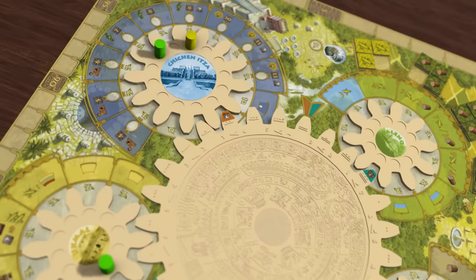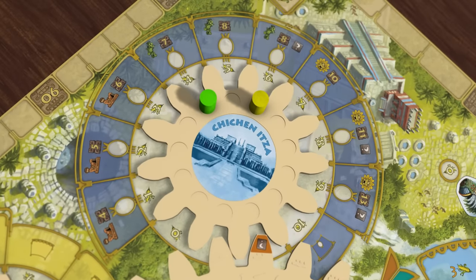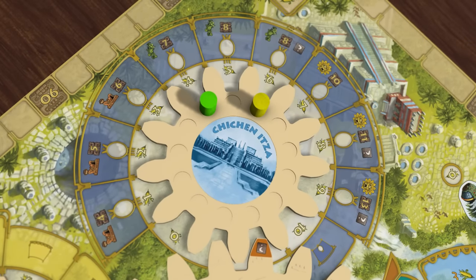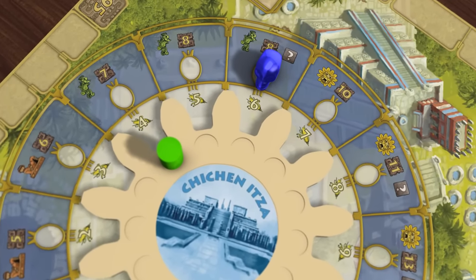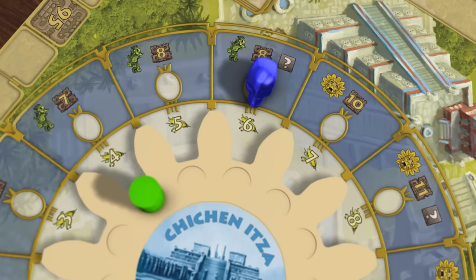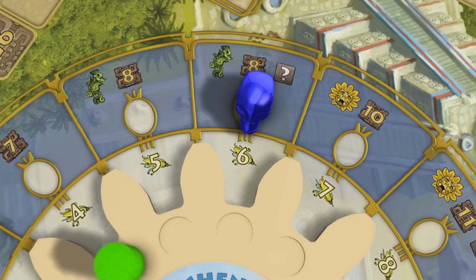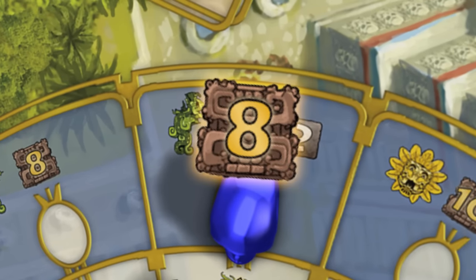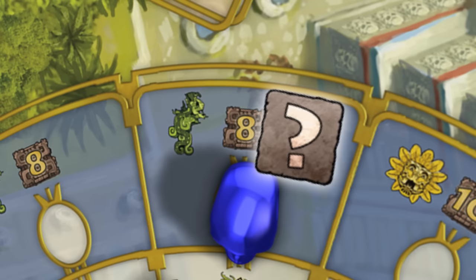Chichen Itza is a sacred place where you can leave crystal skulls to earn the favour of the gods. When you remove your worker and perform an action here, you must place a skull from your supply onto the space. That skull remains there for the rest of the game, so that specific action space may only be used once for the whole game. The reward you get for placing a skull here is a number of victory points, a step up on the indicated temple, and sometimes a resource block of your choice. Note that you do not need a skull to place a worker on this gear, only when you take the worker off to perform the action.